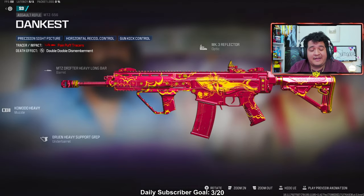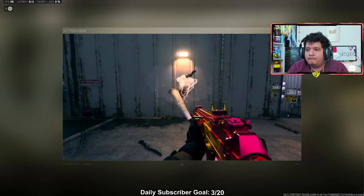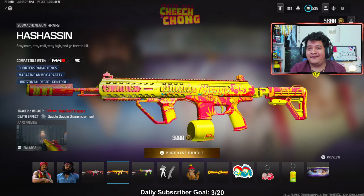No ammunition tracer — you can't put the tracers on any other gun in the game. Let's check out the tracers — it legit turns them into a freaking blunt, bro. That's pretty insane. Definitely make sure you see that. It's the MTZ-556. Next up we have the HRM9, which is the Hash Assassin — legit being an assassin.